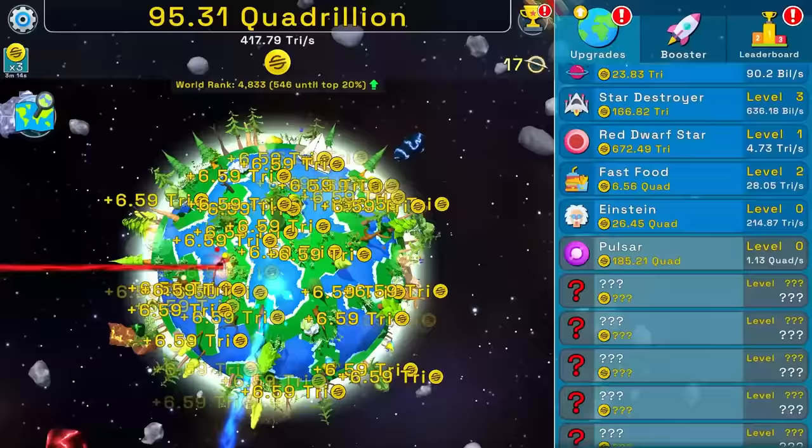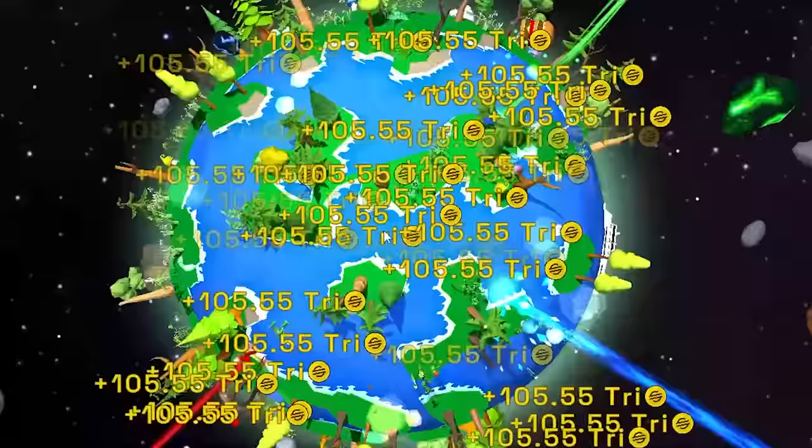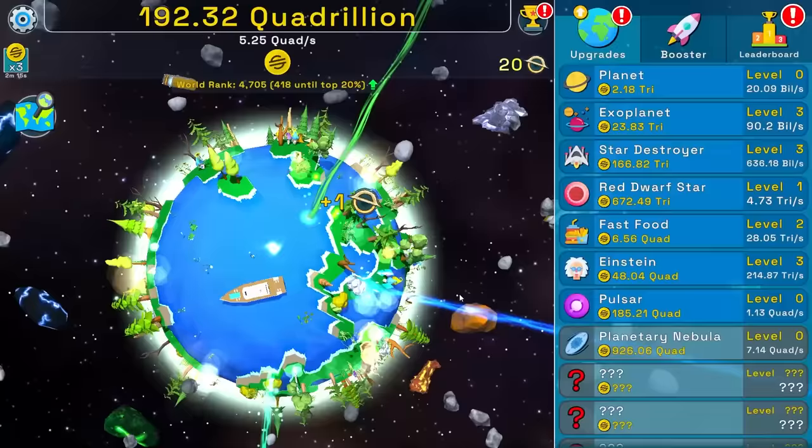I think it's still giving me tons and tons of money even if I'm not doing anything, but I'm totally going to skip Einstein and go straight to that pulsar. Maybe not because that's really expensive. So let's buy him a whole bunch of times. Now I can spam the button and get a whole bunch more fun things. 105 trillion every tap — every millisecond. I don't think the game developers thought of anyone using an auto clicker to break the entire world.